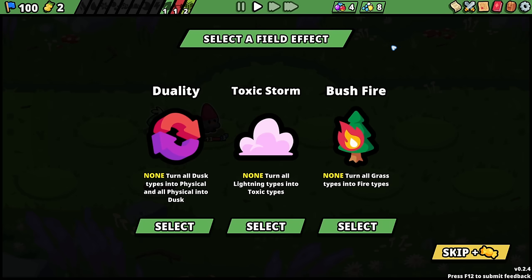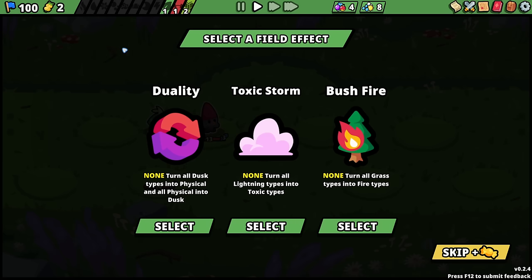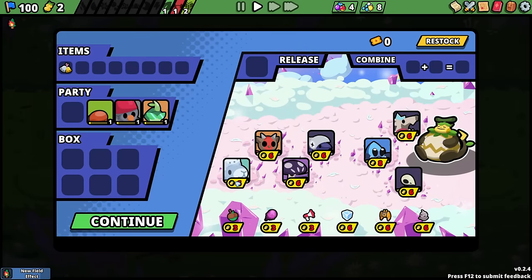Turn all grass types into fire types? What does fire do? Battle start: grant all allies attack. That sounds really fun, actually. And all dusk into physical and physical into dusk; turn all lightning types into toxic types. We'll do that. So you are now a fire bug.